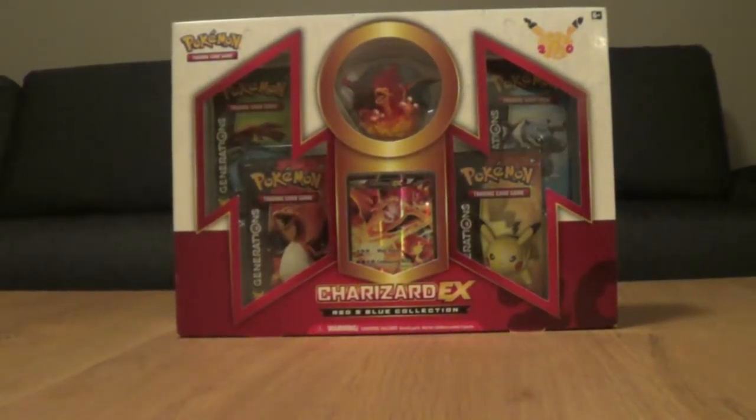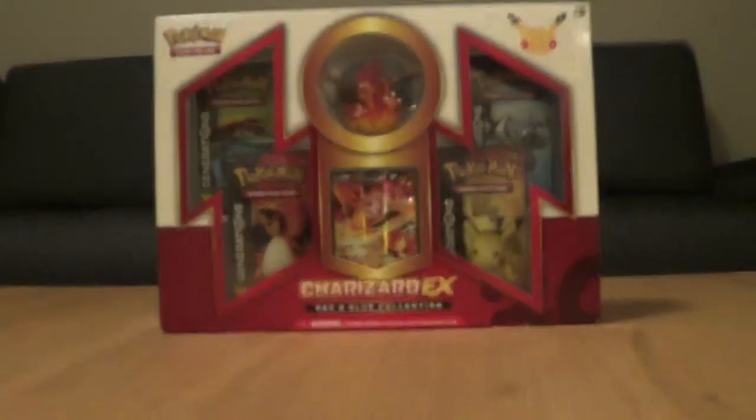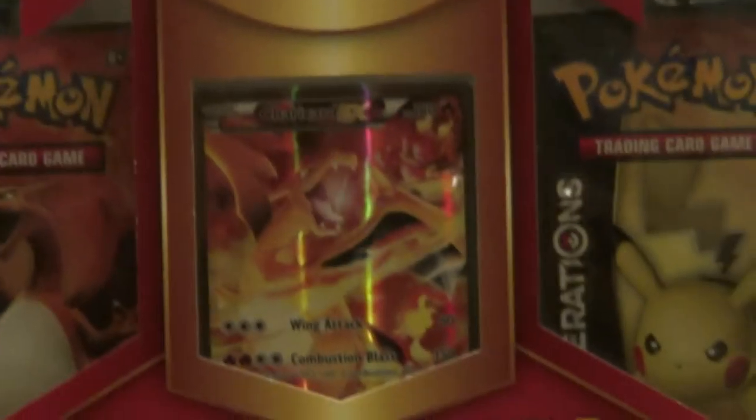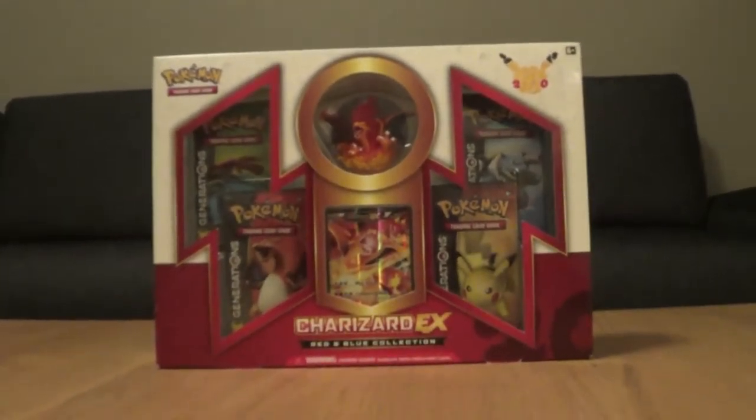Hey guys, we're back opening another Pokemon card box. Today we're opening the Trezor DX Generations box with four Generations packs, the Trezor holofoil, and a really cool Trezor minifigure. I don't know why it has blackwing. So let's open it.